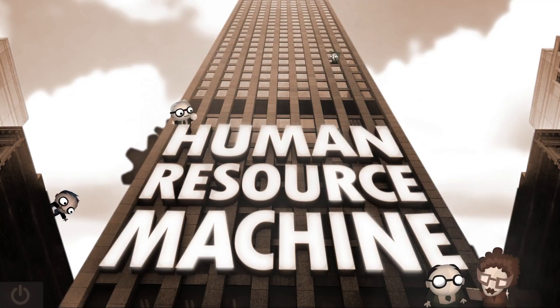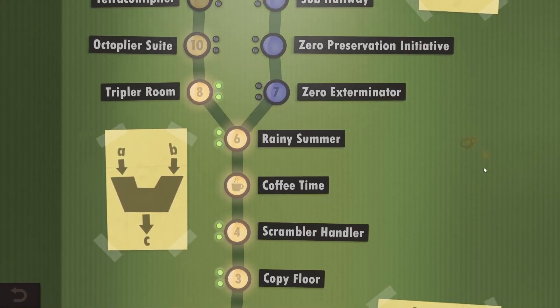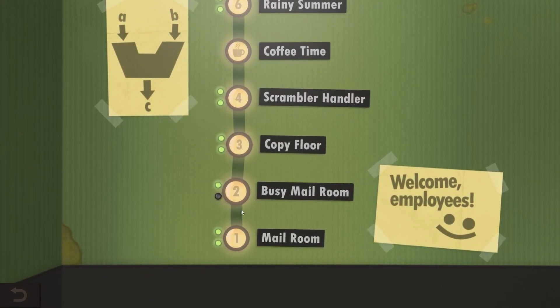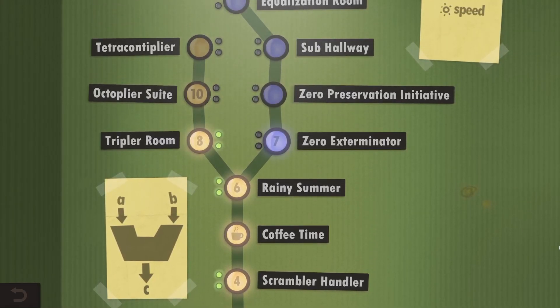Is this coding game too easy? I've completed 8 levels and both the optional challenges, but last time I realized I messed up level 2. So maybe it's not as easy after all.